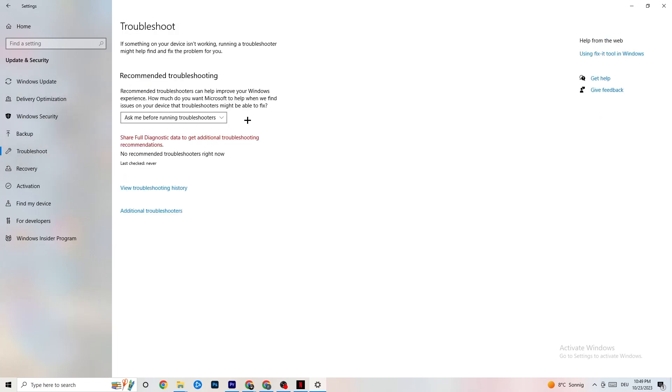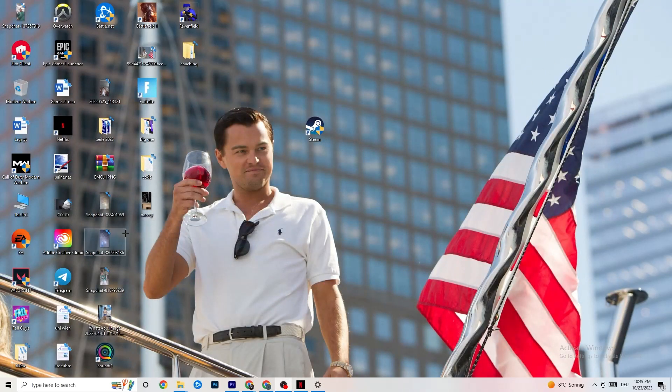While you're in Security and Windows, click on Troubleshoot as well. Use it to find any kind of issue or broken data currently on your PC — it will be repaired or removed. Once you're finished, minimize the Settings window because we'll need it afterwards.